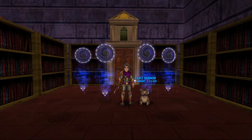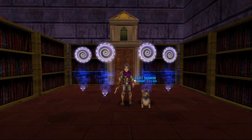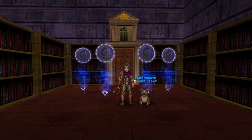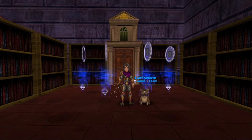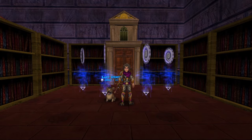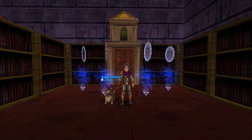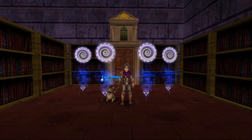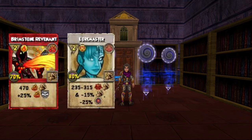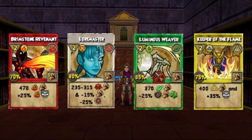Next up we're looking at the High Lore Mages. This one is in Dragonspire in the Athenium, just opposite of where Loremaster is - and well, used to be, because no one does it anymore since it's got no drops anymore, which is a whole controversial debate. The spells this one drops are Brimstone Revenant, Loremaster, Luminous Weaver, and Keeper of the Flame.